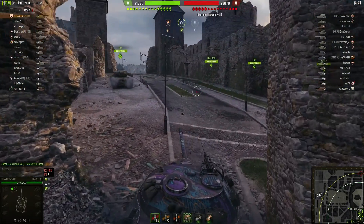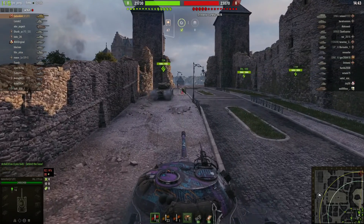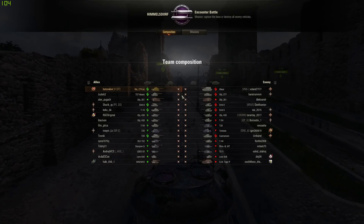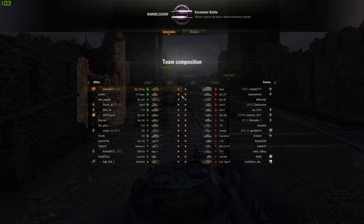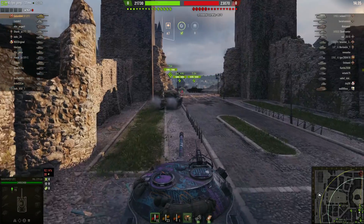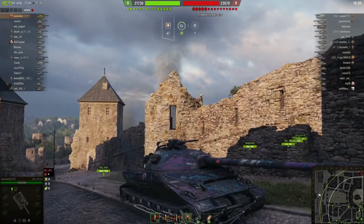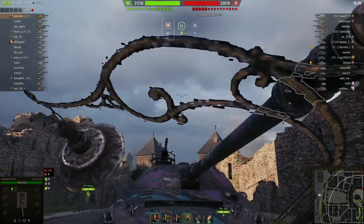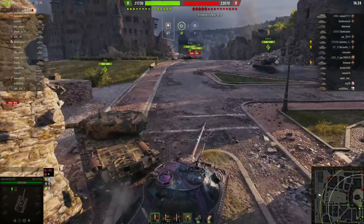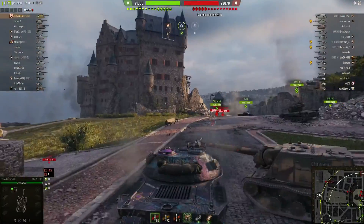Our hero is baton4ik4 — I don't know if that's supposed to be said a different way — and obviously he's got the tank here. It's got a nice camouflage on it; I don't know what that camouflage is but it looks pretty stylish. This is probably one of the most overpowered features of the tank: there's no lower plate — where are you gonna shoot? Nobody knows.